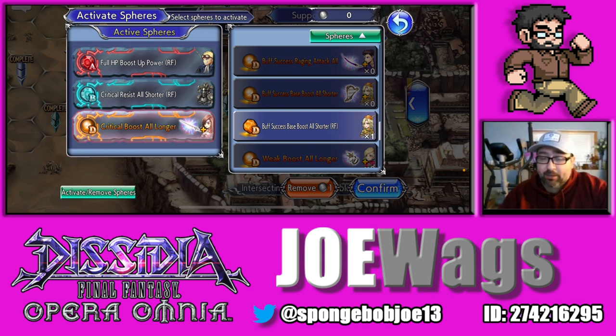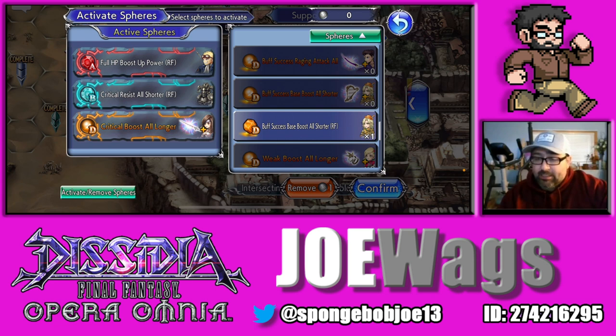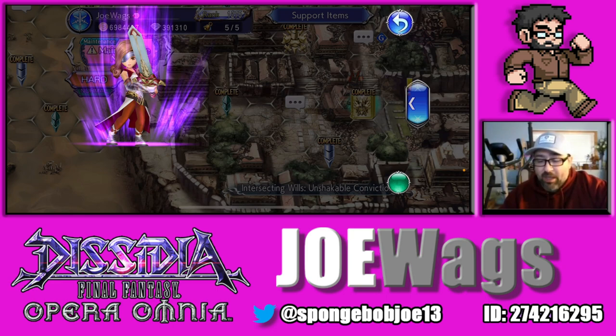For the D spot, Beatrix is really built on having buffs on the party — a lot of her stuff depends on that. Waka could work on her: she can't naturally get Waka's buff, but as long as you have at least one other buff from the party you could use it. Otherwise just pick any party sphere that does Attack. I put Beatrix's own sphere on hers — when she deals a crit it raises the party's Max Brave by five percent — but in today's game you really want Attack or Brave Damage instead.